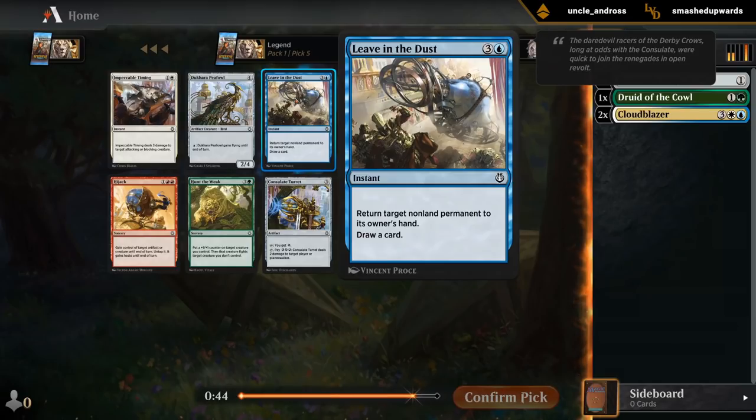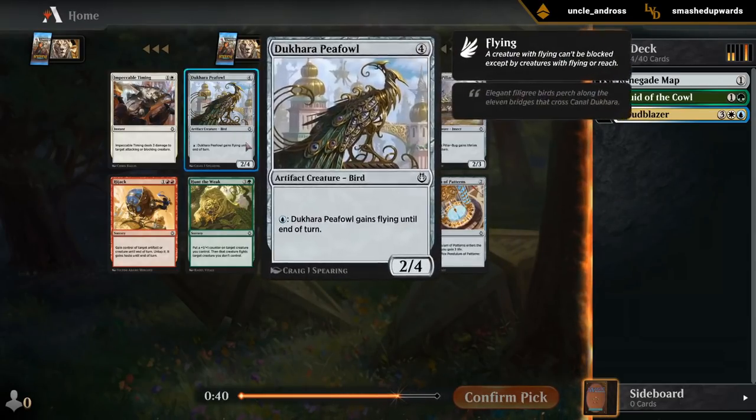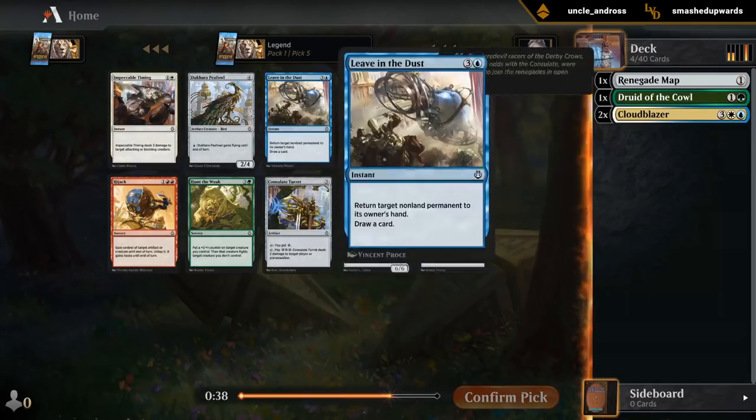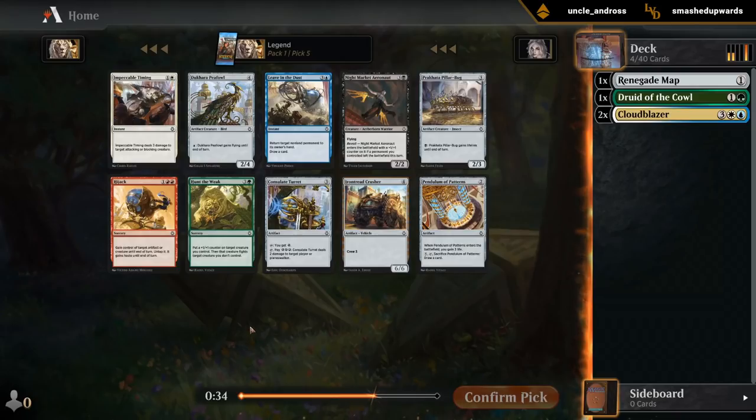It's kind of close between Leave in the Dust, Hunt a Week, and P-Foul. I can probably get P-Foul later, so between Hunt a Week and Leave in the Dust I think I'm leaning Hunt a Week, although we might not end up with a ton of huge creatures necessarily.